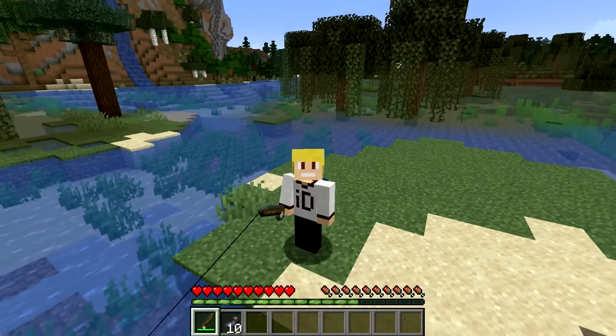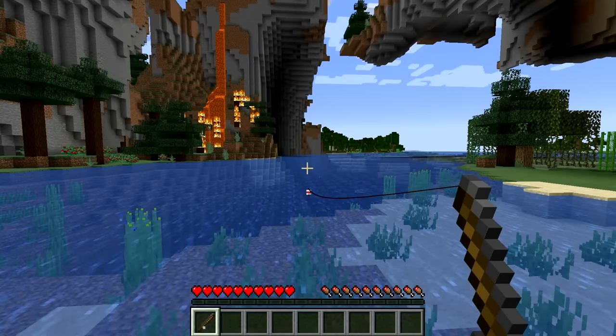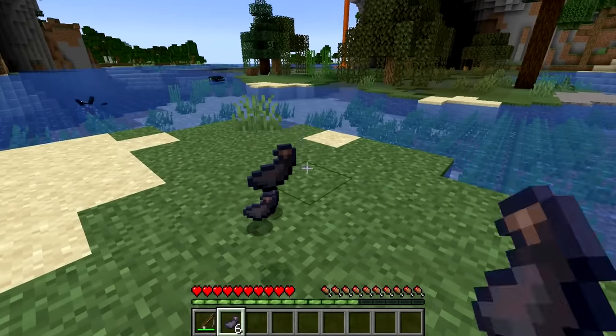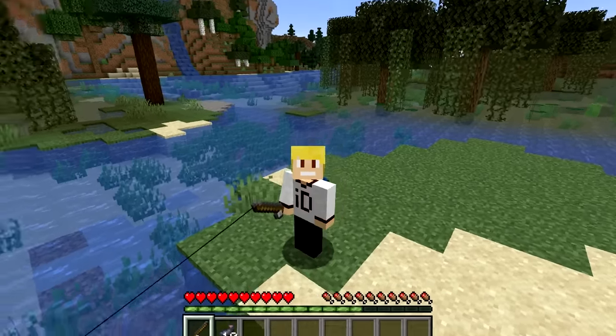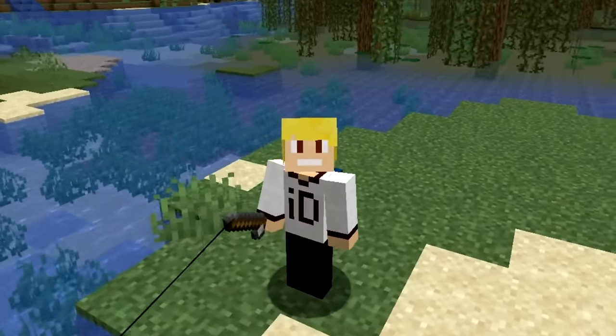The rarest possible item you can fish in vanilla Minecraft is a stack of 10 ink sacks, which has a 1 in 1000 chance of occurring when fishing. Now that is very rare — let me know if you've ever caught them.